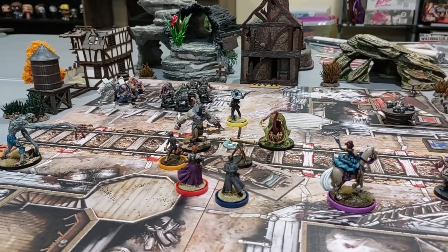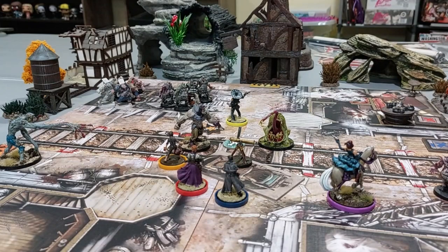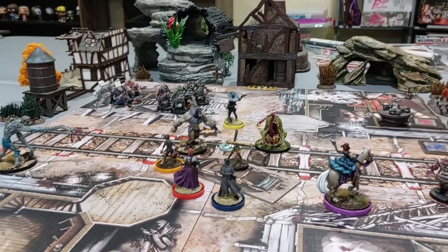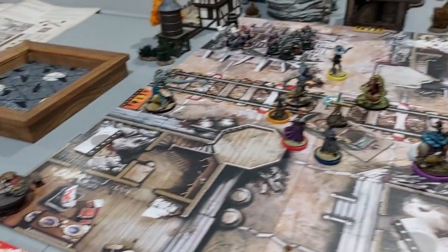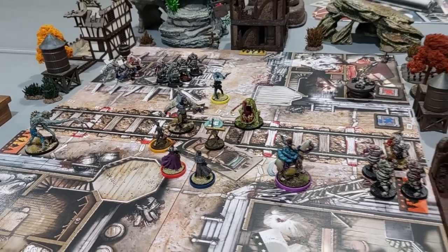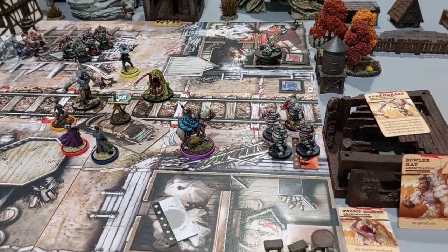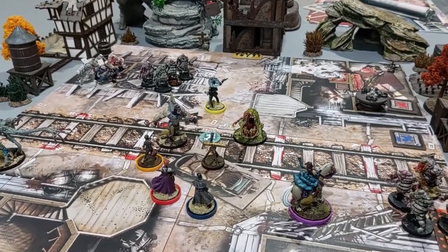Gene has six AP right now. His pistol is zero to one range. The next bounty is gain three AP or more in a single action with a pistol — I'm going to try to fan and get three fives. Using the Scofield and fanning as a Gunslinger — six dice hitting on fives. Holy cow — he got four sixes! All four Runners are dead. That gives Gene another activation.